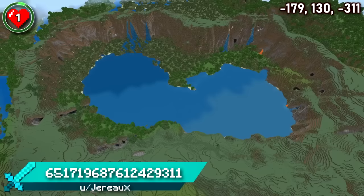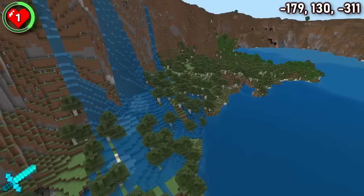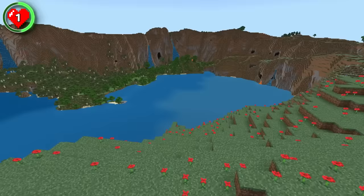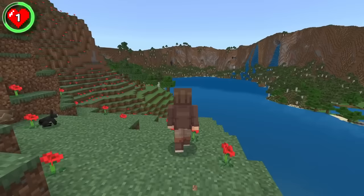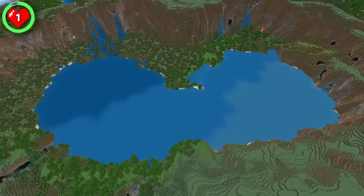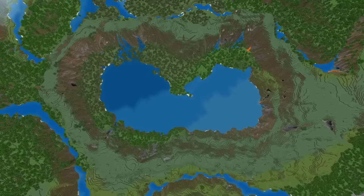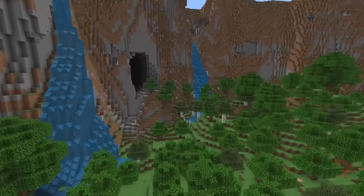Seed 1 is home to the largest lake-filled meadow crater ever found. This natural wonder has formed thanks to two giant lakes merging together. Whether you decide to build around the lake or up on the meadow walls, you can be sure that you're inhabiting a location like no other. Seeing a lake this big would be impressive anywhere in the world, but being protected by this beautiful meadow just takes it to that next level. Let me know which location was your favourite and what you would build there — it might provide some much-needed inspiration for others in the comments. If you'd like to continue your seed search, click on the next video for even more places to build.